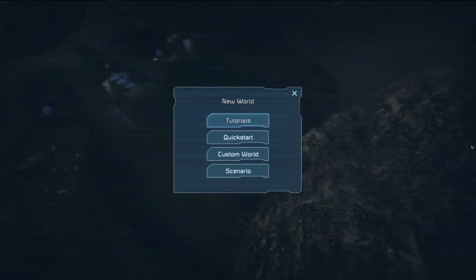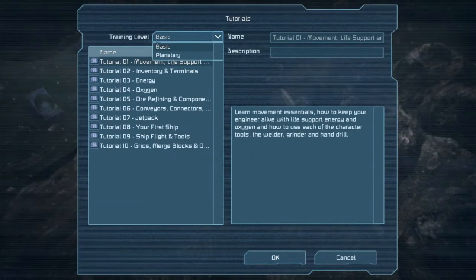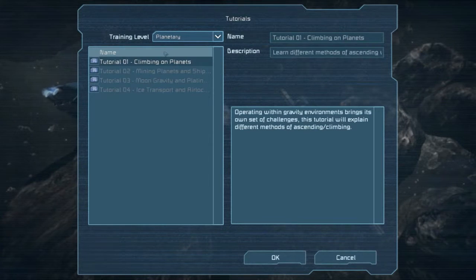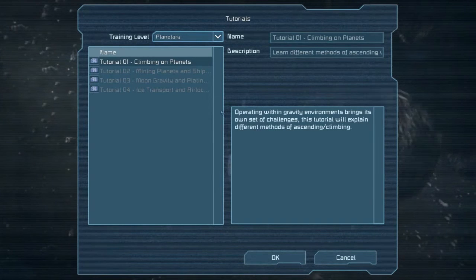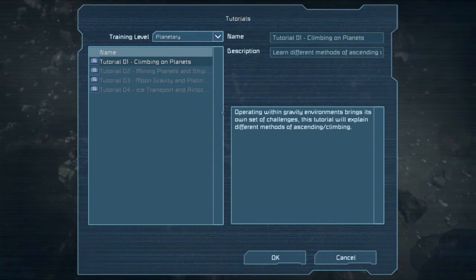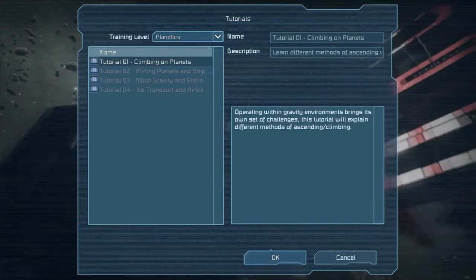Hello everyone and welcome back to the Space Engineers tutorial series. This time we're starting the new planetary tutorials with the first one: Climbing on Planets. Operating within gravity environments brings its own set of challenges. This tutorial will explain different methods of ascending and climbing. Let's get going.